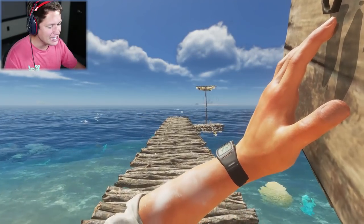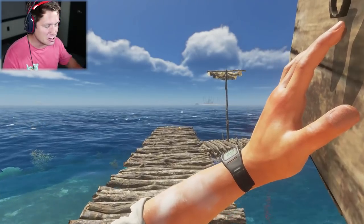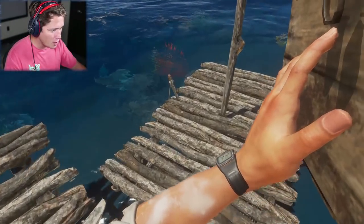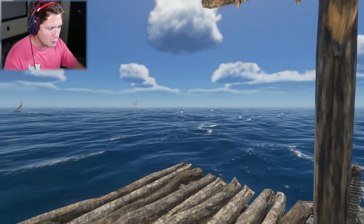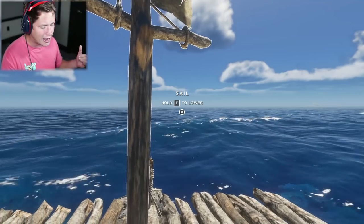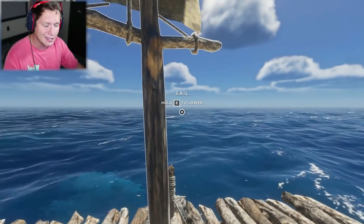What's up guys and welcome back to Stranded Deep. We've got a big day ahead of us with some big plans. We've got a full inventory of crates and our raft here. We're going to go ahead and retrieve the anchor, raise the sails, grab the rudder, and point our direction towards El Island. We've even got some aloe on so we aren't going to have to worry about sunburns.